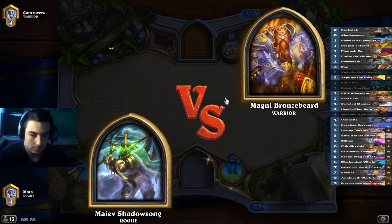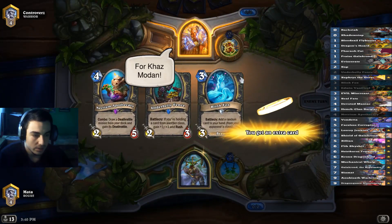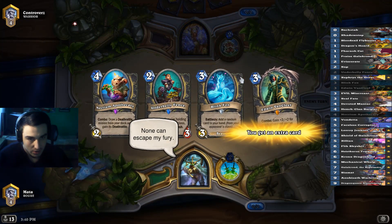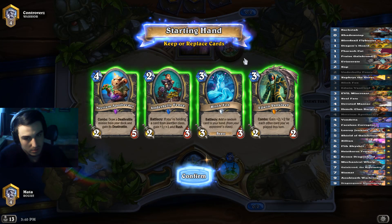Warrior. So it's either pirates or control. This is a pretty nice hand. We definitely keep Apothecary because we have the coin and we kind of want the rusher against the pirates. Do we keep Edwin though? Yeah, sure, I'll keep everything.